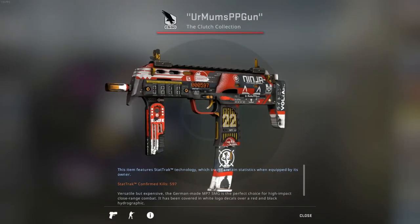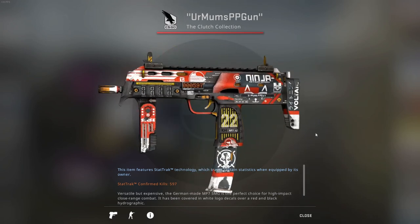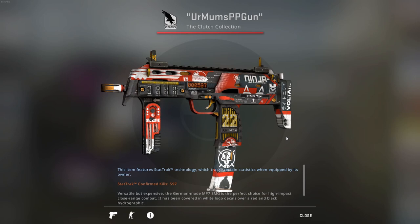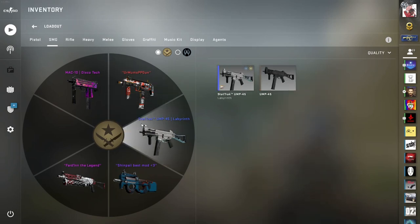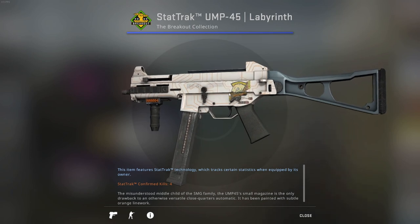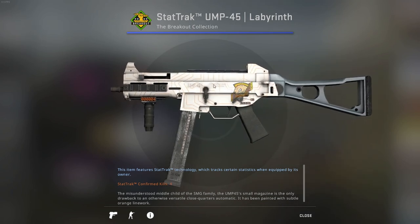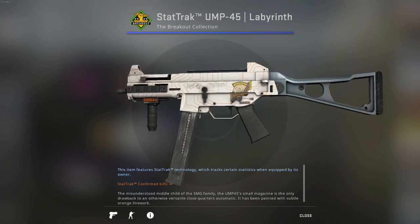For the MP7 — I don't use the MP5 so I don't have a skin for it. I still have the same skin I had in my very first inventory review; it's just iconic, I've had it for so long. For the UMP I have a Labyrinth StatTrak, factory new exactly, with a Katowice 2015 Virtus.Pro sticker. I mainly got it because of the sticker — it fits quite well with the Labyrinth pattern and the colors.